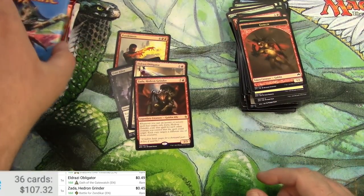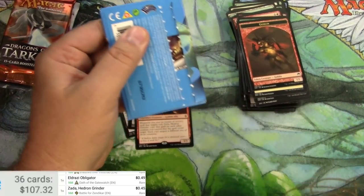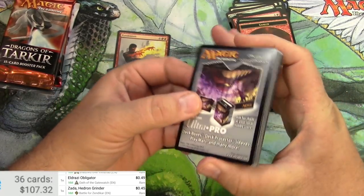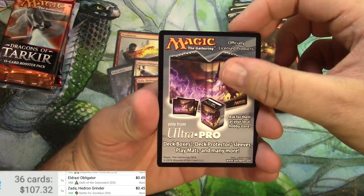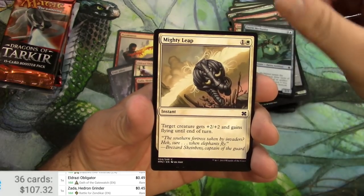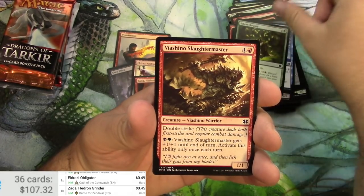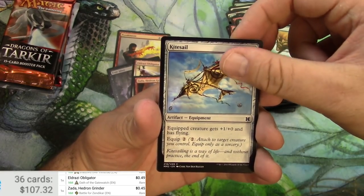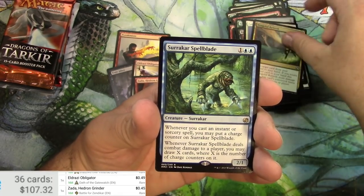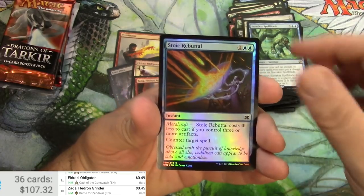Modern Masters 2015 — the zipper pack opener, so weird. Rampant Growth, minotaur, mechanist, ghostly changeling, bounty, slaughter master, reassembling skeleton, celestial purge, vengeful rebirth, and a Surrakar Spellblade. And a foil stoic rebuttal — that's it.